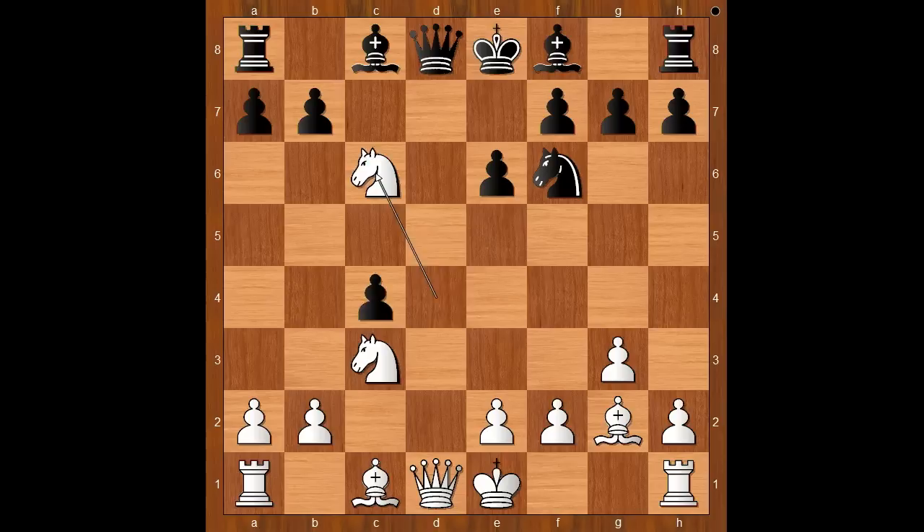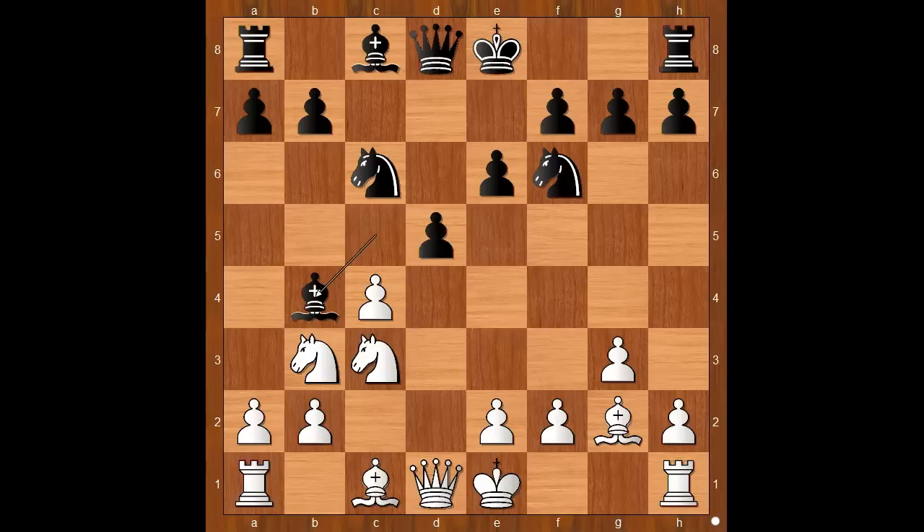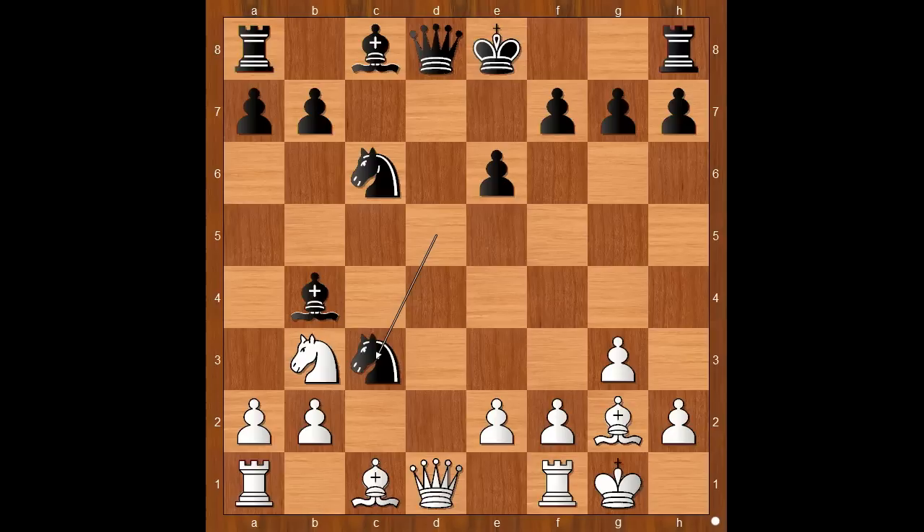Back to our game: bishop to c5, knight to b3, bishop to b4, c takes on d5, knight takes on d5. Should white play bishop to d2 or something else? How would you continue? Sidechev castled kingside. Knight takes on c3, b takes on c3, queen takes queen, rook takes queen. Black to move.